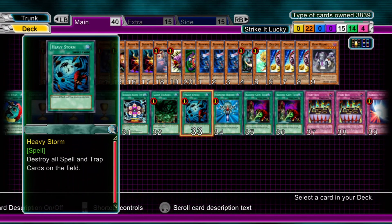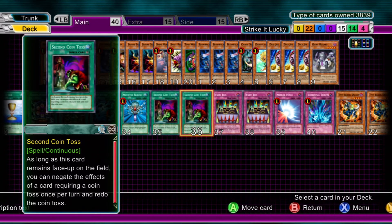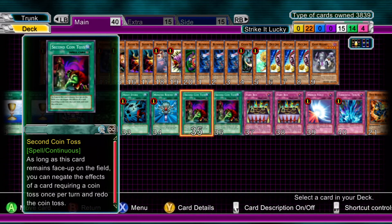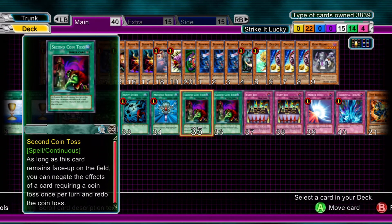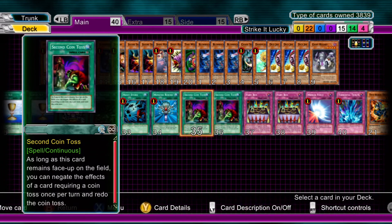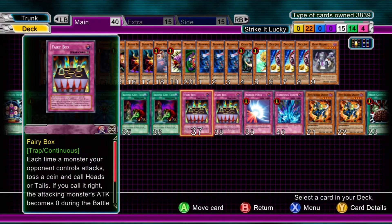One Giant Tsunade. One Heavy Storm. One Monster Reborn. Two Second Coin Toss — I find three is a bit too much. Just remember: using it, you can only re-flip a coin once per turn. So don't go absolutely crazy. Use it on what you see fit — whether it be Cup of Ace, Time Wizard, Blowback Dragon, Twin Barrel Dragon, or Sasuke Samurai. There's tons of things that could be used with these cards.